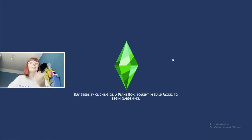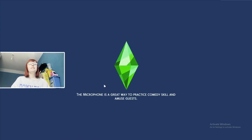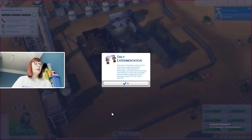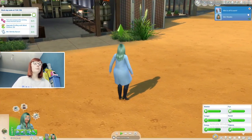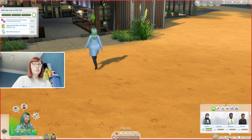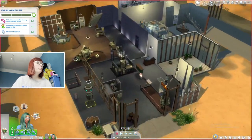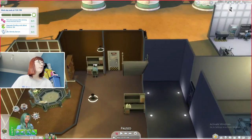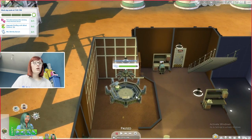This is either going to go good or bad. Mint is off to work! We're going to upgrade the sim ray — where is it? We've still got it somewhere. Upgrade it so it can control people to sit.